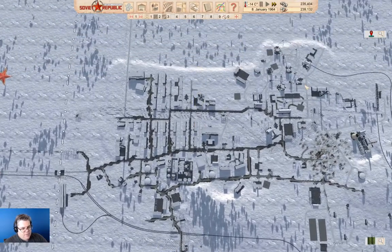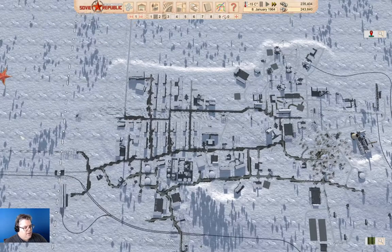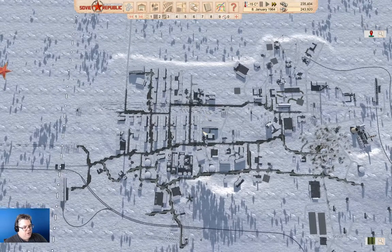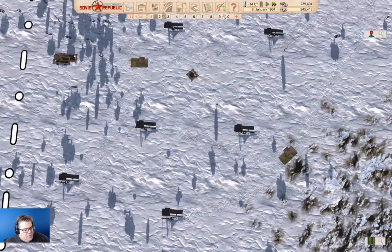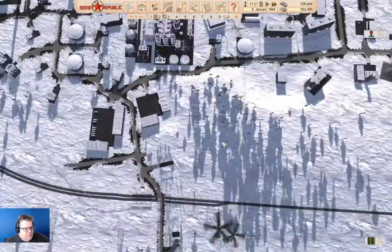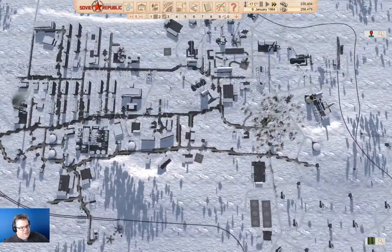Back over here we've got a whole bunch of stuff going on. We've got powering and exporting even. So we're exporting power, which is good. We're still building the oil field down here, but you may notice some stuff has actually been built. We've got power lines coming in down here, not connected to anything, but they're coming in.